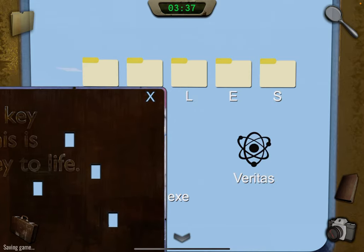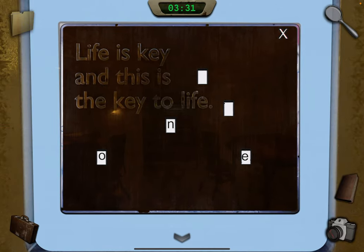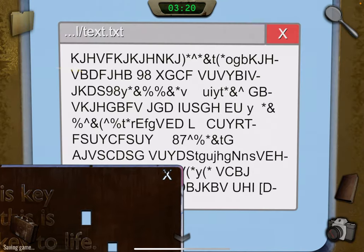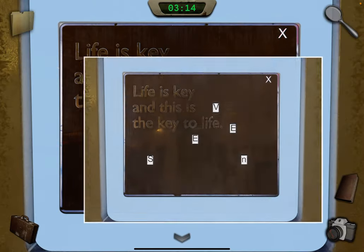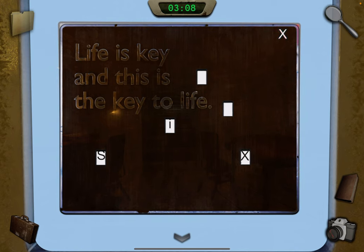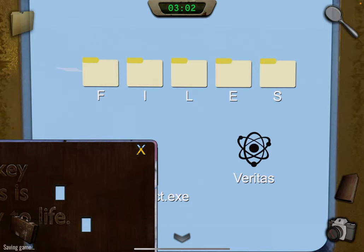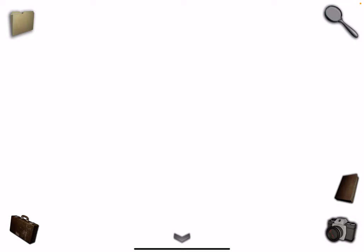We're going to open first the L file and match the X with it — now we have one. Take a photo. Close that. Now I — that's six. Take a photo. Seven — take a photo. F — that's six. Take a photo. And E — that's two. Take a photo.